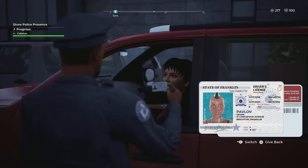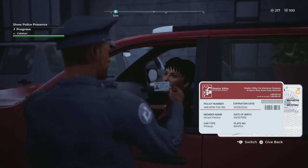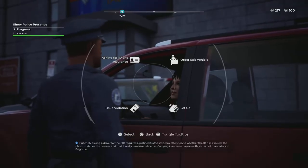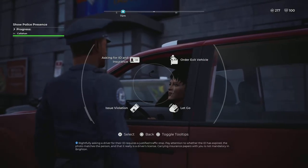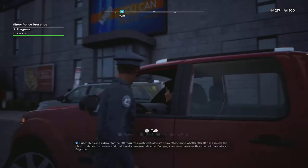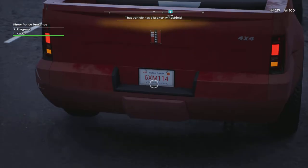She gave us a wrong ID — so we'll be arresting her. I can also smell alcohol. This is why you want to increase these interactions, whether observing people on the street or stopping vehicles. We'll check her plate one more time to confirm.